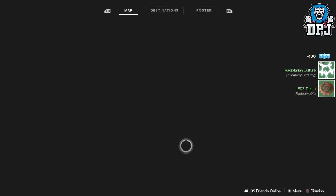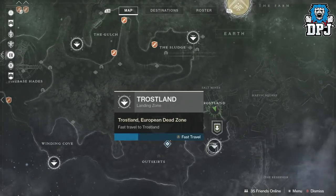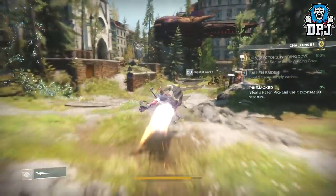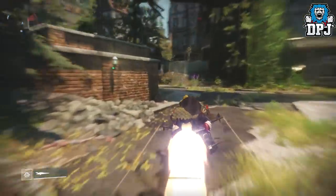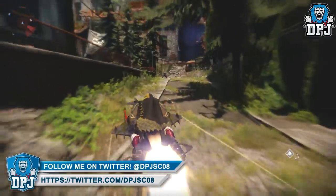The reason I say to fast travel back to the same area is because it takes you to a new server most of the time. Normally, if there are people in the area where you just grabbed that first chest, and you jumped on your sparrow and drove out and back in, that chest would normally be gone. But when you fast travel back to the same area, it seems that more times than not the chest is always there for a second time.